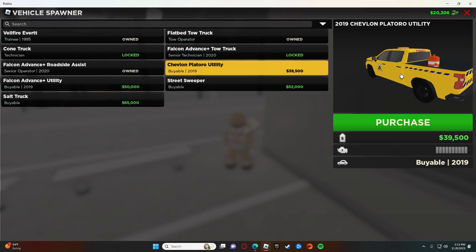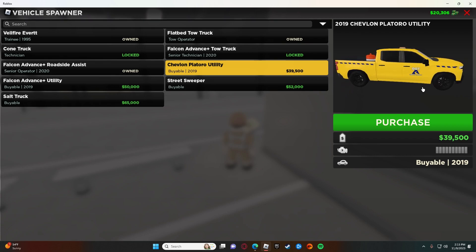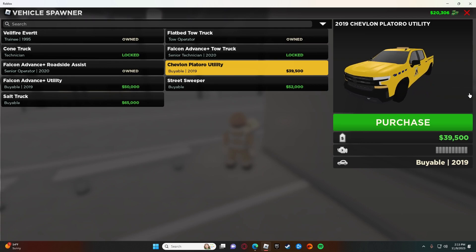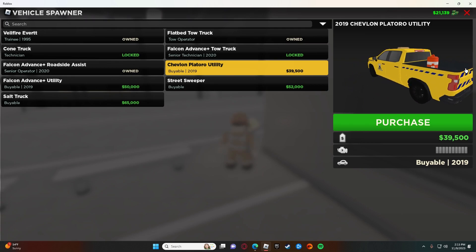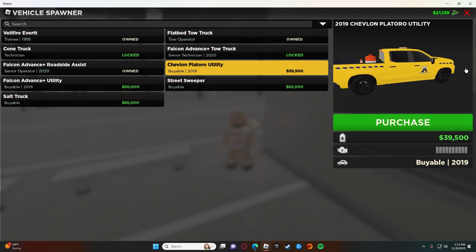we have actually added a new truck, the Chevy Silverado 2019. It is a new truck on the DOT team, it's about $40,000, and it looks really detailed, it's really nice, and it has an arrow sign you can put on and customization. This truck is really nice, I would have bought it, but I am actually really broke in the game.